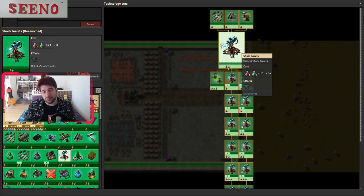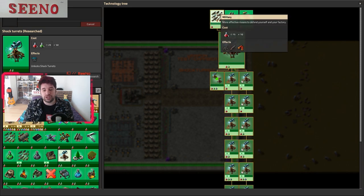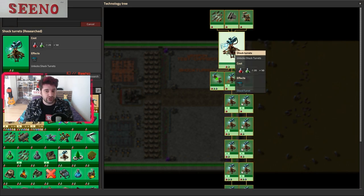The best thing about the new shock turret is how early in the game you are able to research it. All you have to do is use the turret steel processing and military technology to unlock the shock turret research, do it with red and green science packs and you are good to go to place your very first shock turret way before you could ever place your first laser turret.